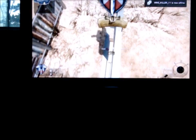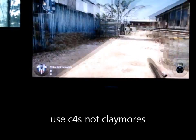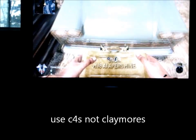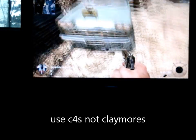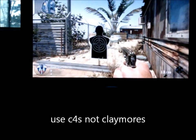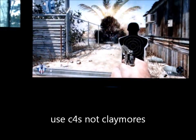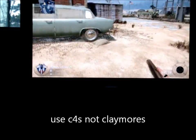You can also jump on top of this one too and place it. And this is just a little trick to fool your friends — make it look like you have explosive bullets. You just shoot your claymore and it blows up, so it looks like you have explosive bullets.